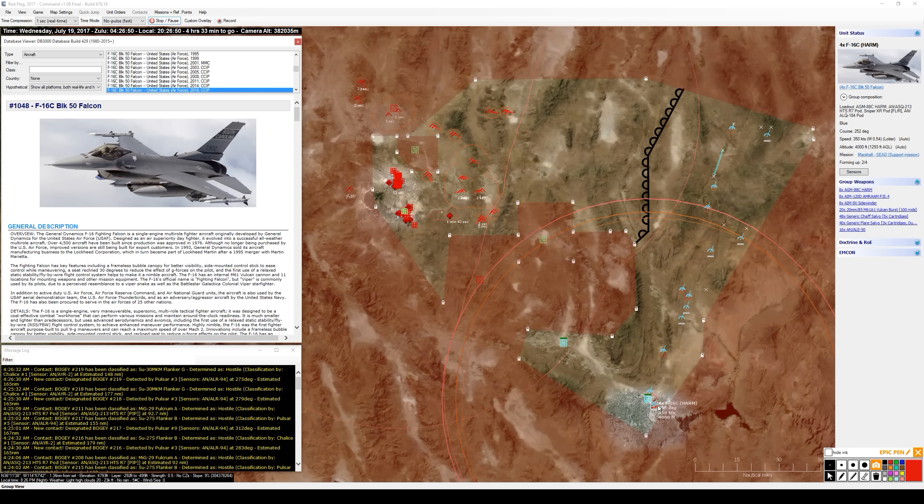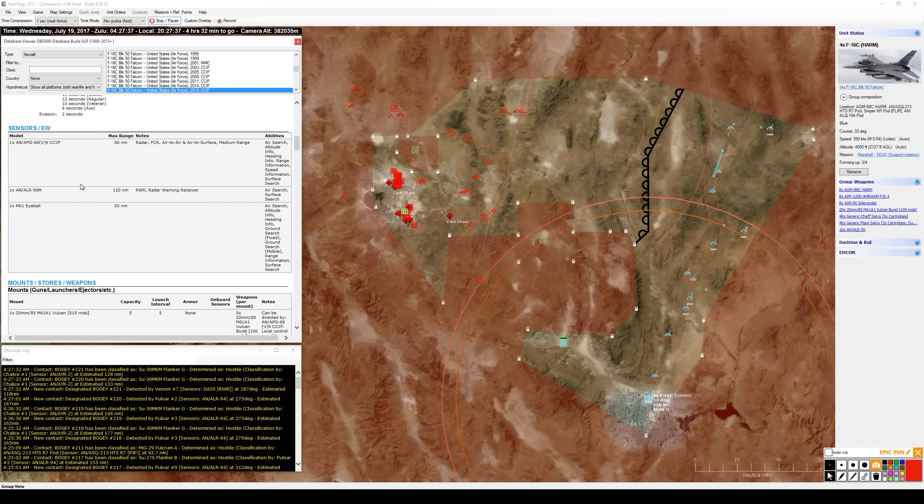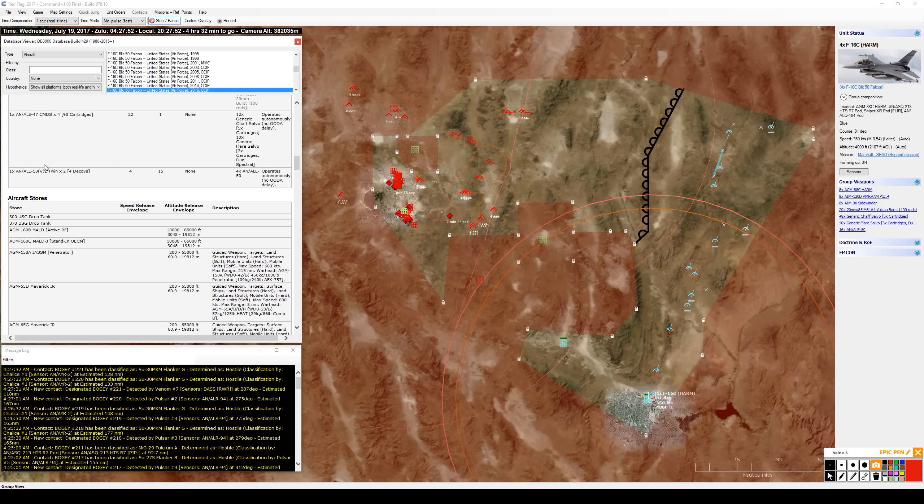Looking at F-16C Block 50s - the picture is an Air National Guard South Carolina Air Guard example from McIntyre. The version presented here is the CCIP avionics upgrade. It features the APG-68 with CCIP improvement, a 60-mile range fire control radar, the 20mm gun, ALE-47 chaff and flare dispenser, and an ALE-50 towed decoy capability.